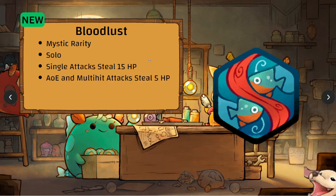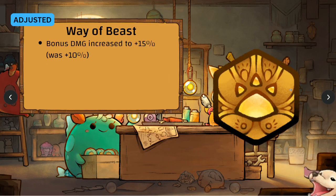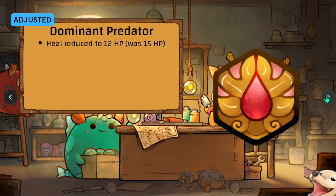Aqua aggro is back. Moving on to Beast runes — there are seven, with lots of changes and a new one. Way of Beast has been buffed similarly to Way of Aquatic — now 15 percent. Dominant Predator heal has been reduced to 12 HP; 15 HP was too high honestly.